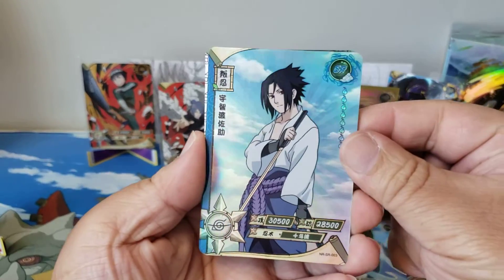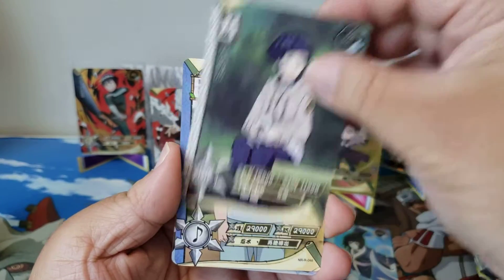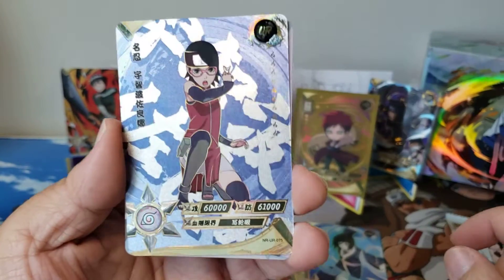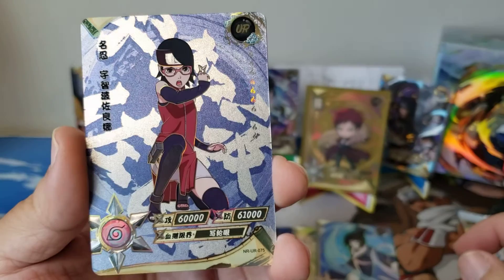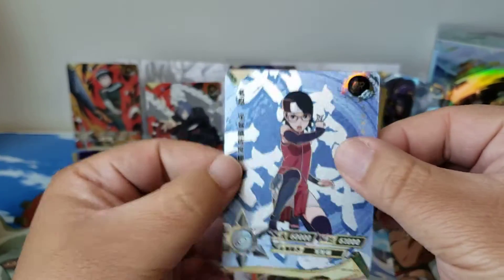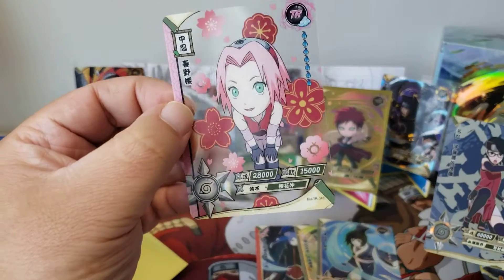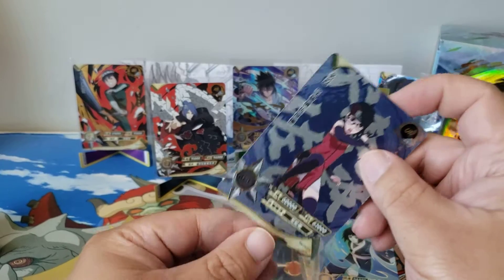I'm having so much fun opening these cards for you guys. She's so happy with her little thingamajig. You are a hit — Sarada again. You are number 75. So there are at least 74 cards of this tier to get — that's crazy right. But the cards are amazing. You can put these in your binder, display them, no problem.